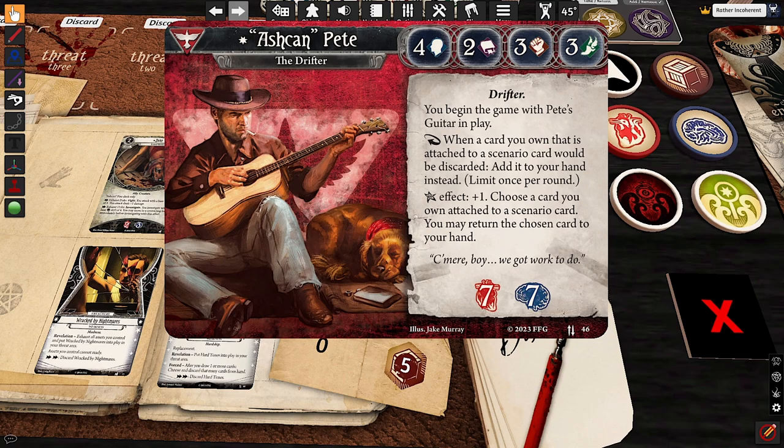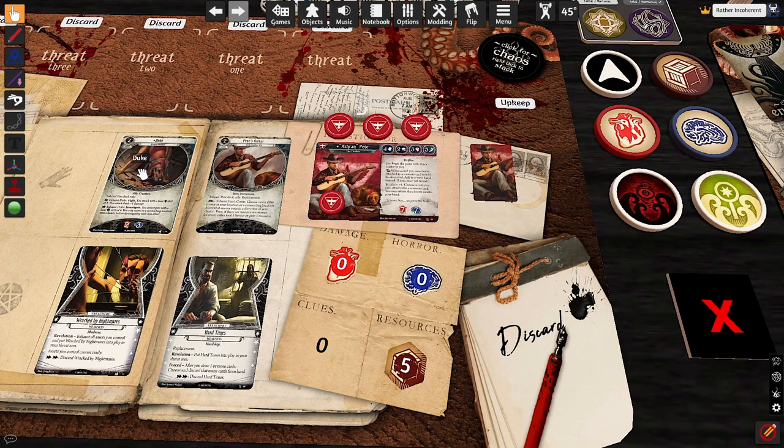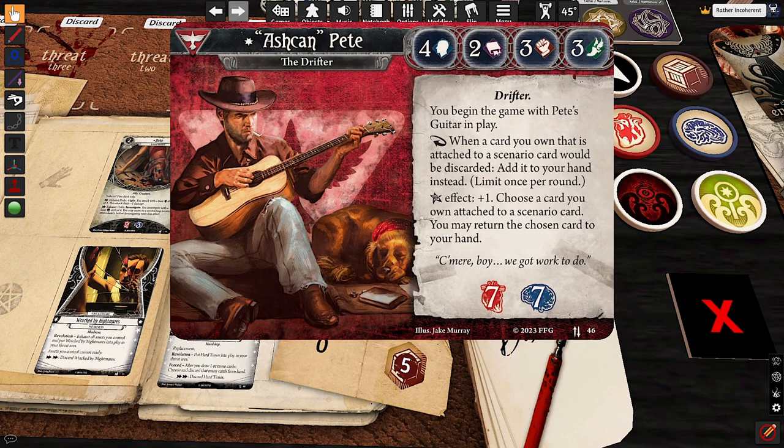One thing they did that was absolutely necessary, though, is they buffed Pete up to 7-7-soak in this. Because the original Ashcan Pete — I think he's 5-6 or 6-5 — because he's meant to have Duke soak as well. Thankfully, they didn't just make this character doomed to die without doing anything. It's just not going to do much.